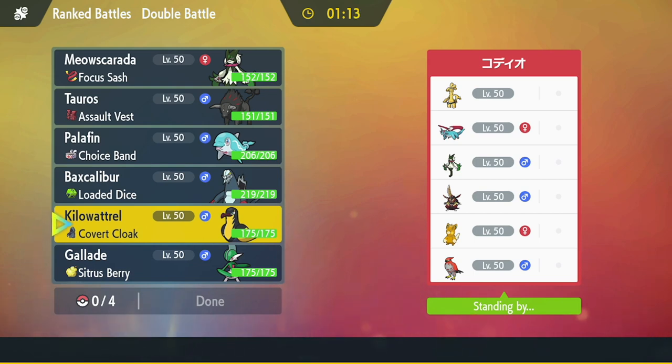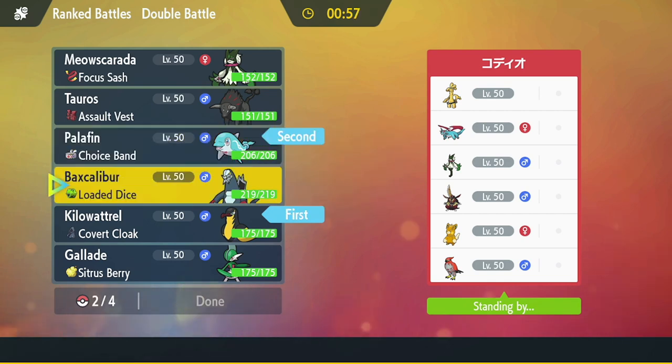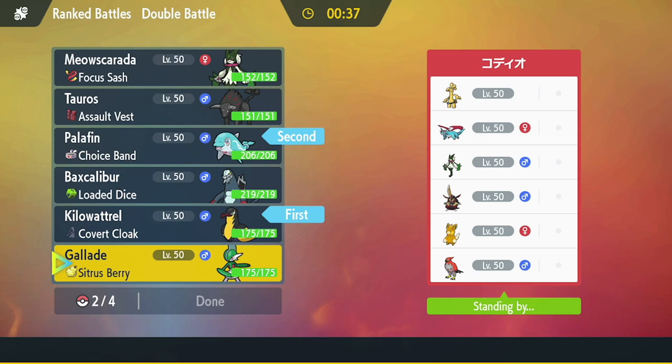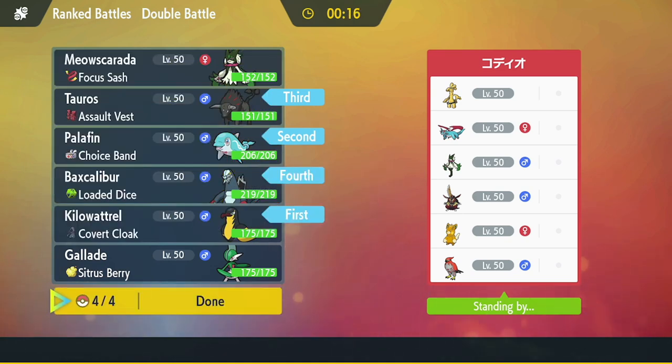Kilowattrel looks really really good here because we can match Tailwind and avoid Fake Out from Palmont, and then dunk on Talonflame later. They don't have Trick Room so Gallade is a consideration into Kingambit, but mostly I think Palafin and Kilowattrel here. I might hard switch out depending on whether Palmont or Goldingo leads. We have to watch out for Kingambit because of the swap from Supreme Overlord to Defiant. I do have to bring Tauros to answer Goldingo, and Baxcalibur to clean up with Ice Shard if needed.